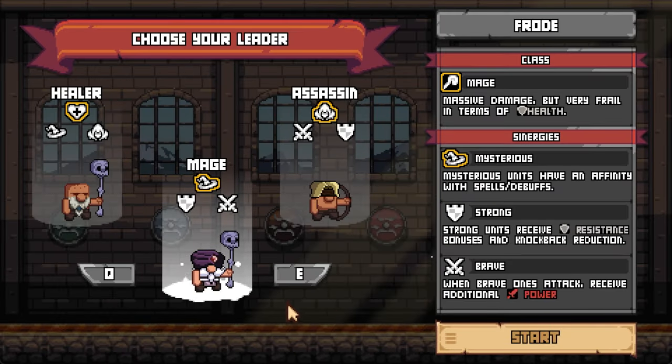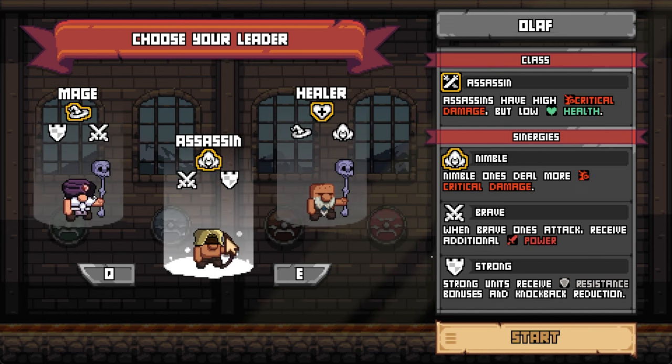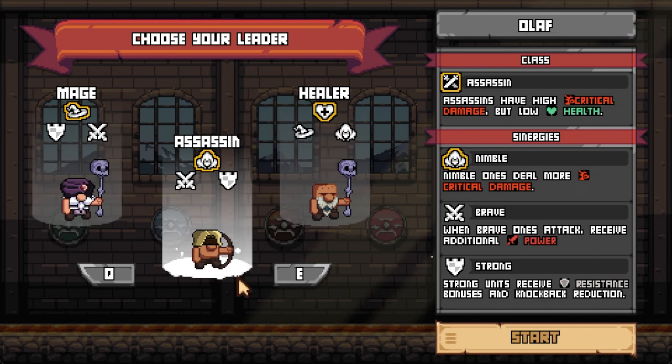Let's go ahead and start, and you'll see I can choose my leader from a number of different classes. Assassin I find is pretty strong, and I actually like using a ranged assassin, but you can make the melee version as well. Tons of customization. You can see some of the abilities here, things it has synergy with, and these icons are for synergy as well.